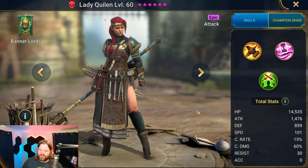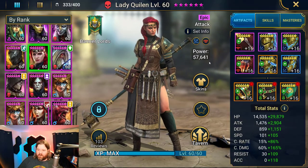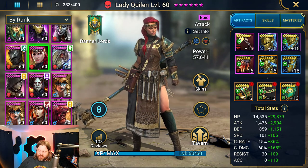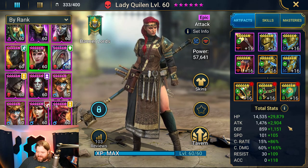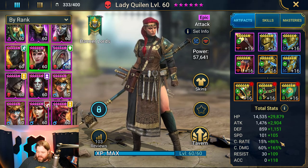So let's go ahead and take a look at how I built this champion out and their masteries and whatnot. She is a full-fledged attack champion with a little bit of support capabilities. So I pretty much just went and stole the entire kit off of Abess from our previous champion review. I tried to stack that attack, tried to get her a decent speed, went for the full 100% crit rate, and slapped on some crit damage as well.